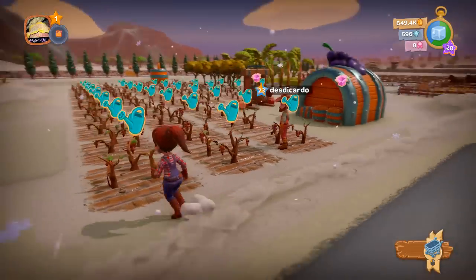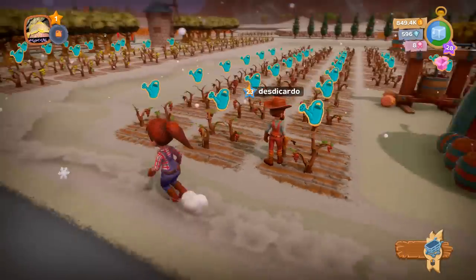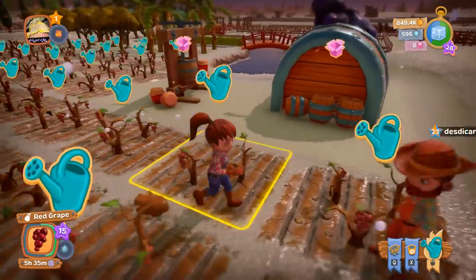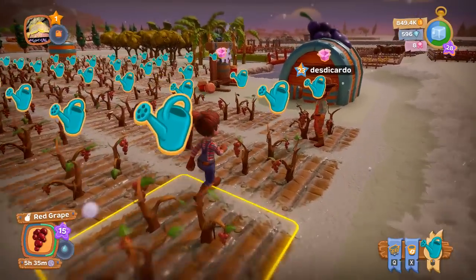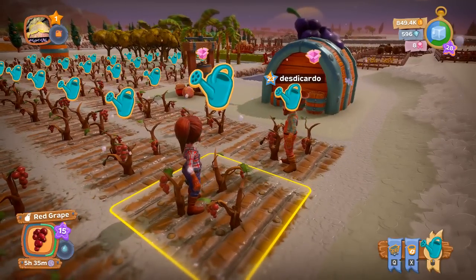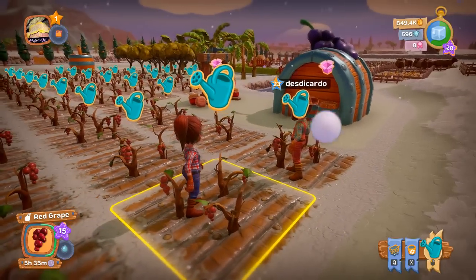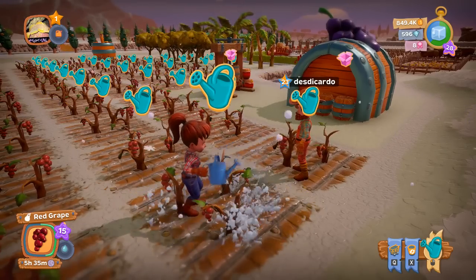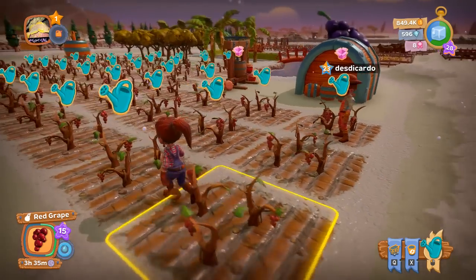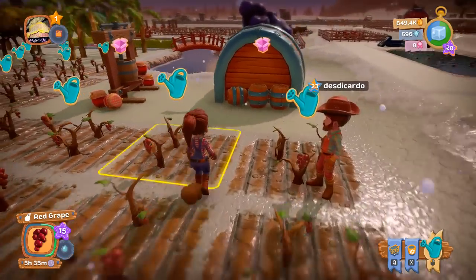You can see the progress of the season on the top right of the screen. We're in winter right now, so it shows an ice cube, and the green bar shows how far into the season we are. If you look at one of these plants, they have about five and a half hours to grow. There's a water symbol above them — a water droplet with a circle around it — which means they need to be watered.